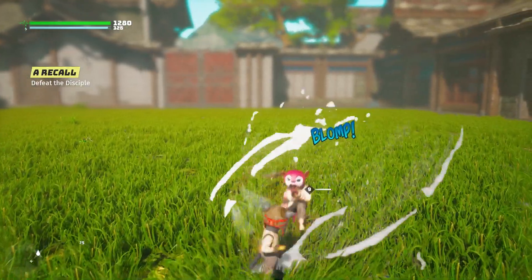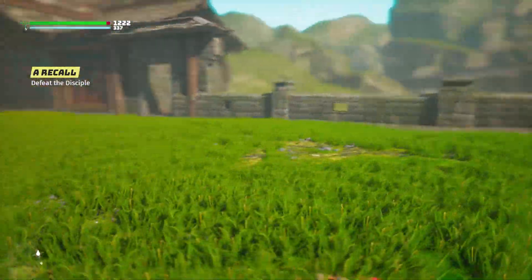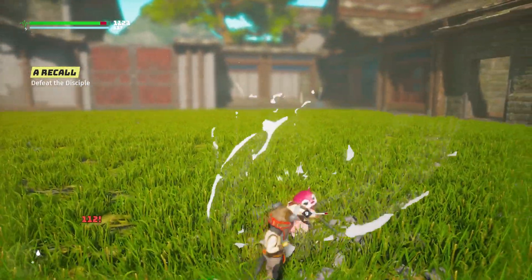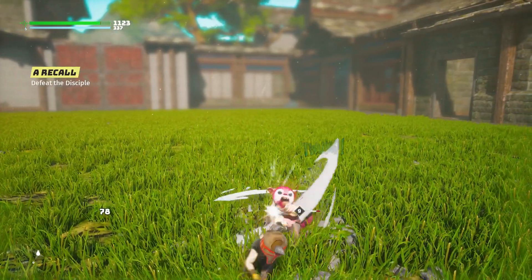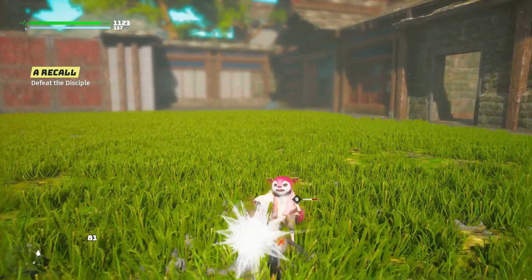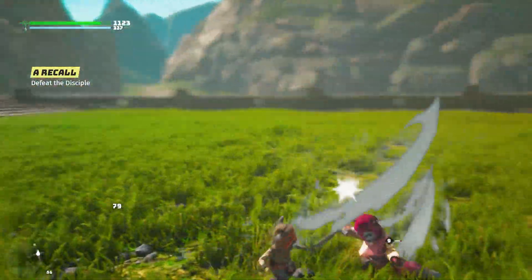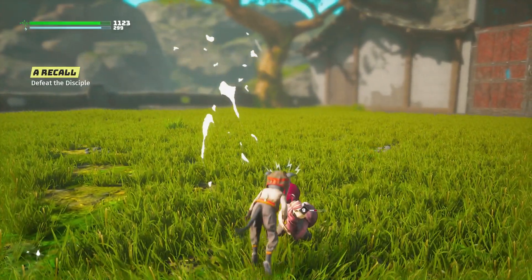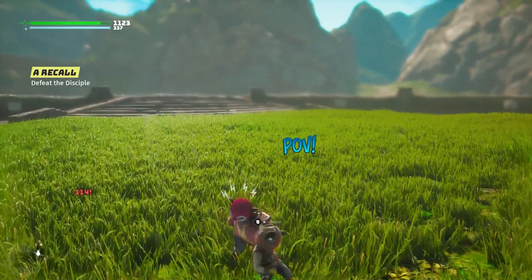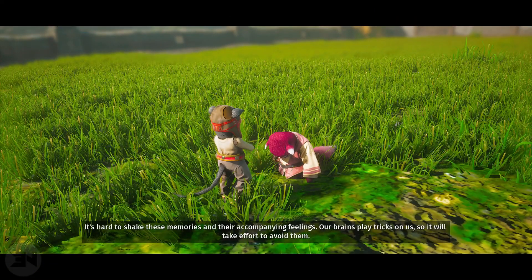So which upgrade do you do first? I think the hang glider is a must, just to have that quality of life, be able to glide around and experience the world in a very different way. Or the turret, if you just want an extra little bit of damage or want enemies to take their aggro off you. Most of the time the turret is just a small amount of additional damage to what you're doing in the fight.